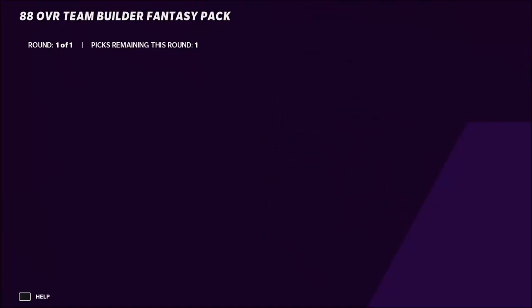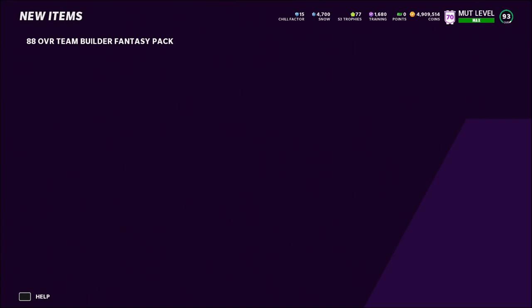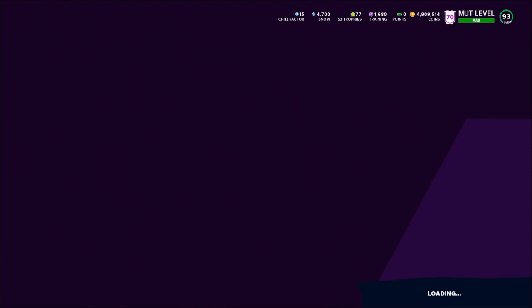We only spent about 26k on the method, so if we sell Zach Allen for 37k including tax that's about 34k received, meaning about 7k profit — and this only took about five to ten minutes. We're going to list him for 37,000 coins for eight hours. If he doesn't sell within that time frame we'll lower the price a bit. Then we just do that same method over and over again, making an easy 5 to 10k every five to ten minutes. You can also do the 86 or 84 overall Team Builder set.